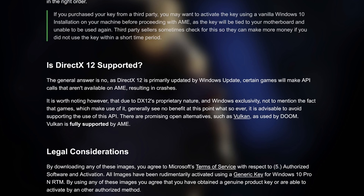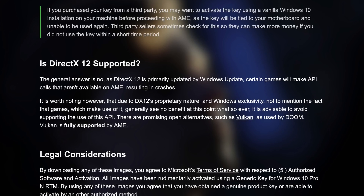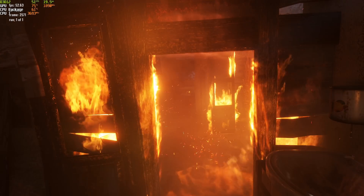A lot of people expressed valid concerns about that in the comments, and I mean installing Windows for games and not being able to play those games is kind of stupid. So I decided to test some DirectX 12 games myself on Windows 10 AME — and spoiler alert, I was wrong. Despite the official AME documentation saying that DirectX 12 games don't work at all, all the games I tested today ran just fine with no issues at all.